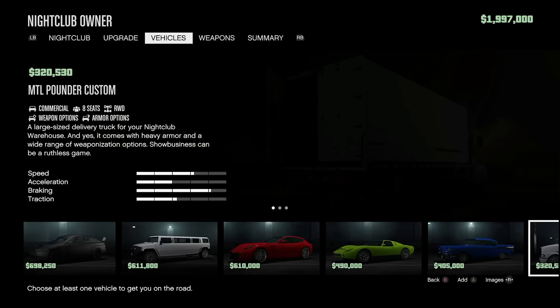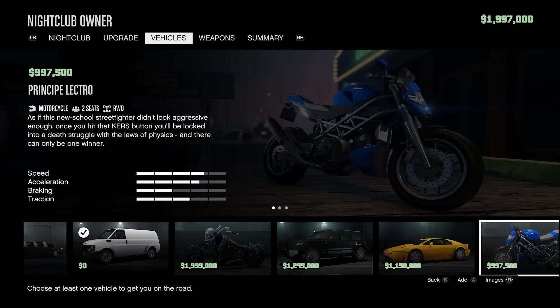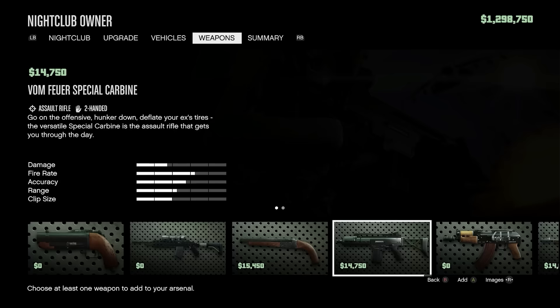With vehicles there are quite a few, but I highly recommend going for the Armored Kuruma. This costs just under $700,000 and is the only armored vehicle available there, which will certainly help in tricky situations. For weapons, go for the Special Carbine at just under $15,000 and the Machine Pistol at $6,250. While you're here, you might as well claim any of the free weapons also available, because they're free.